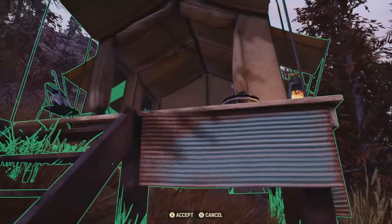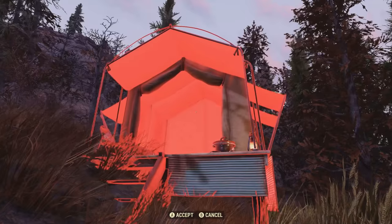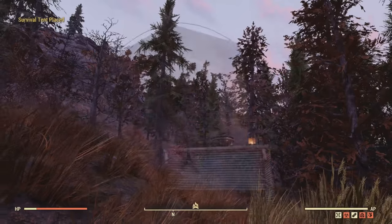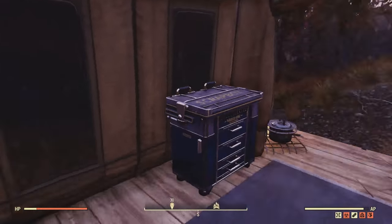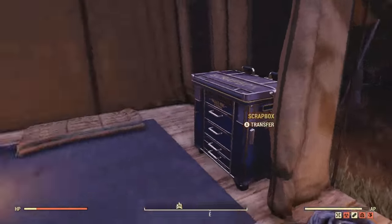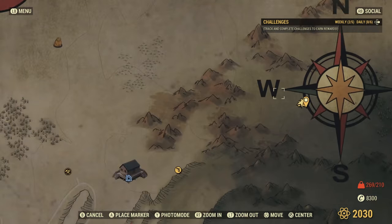As you can see, I can place it right here. I'm going to get as far back as I can where it's up against the invisible barrier. So once you've got that placed, the next step — believe it or not — is to go into a Nuclear Winter match.